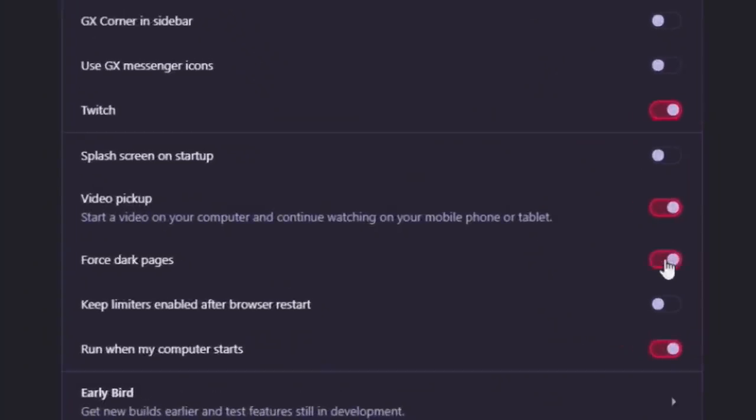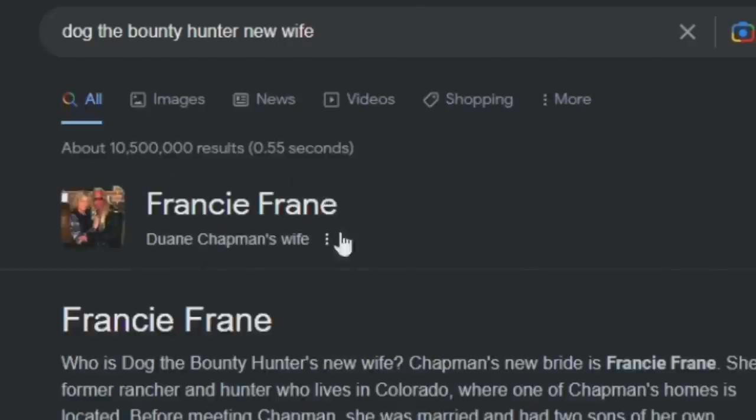Now let me back out of this so we can pull up the gameplay. Oh, damn it! I thought I deleted this old browser. With Opera GX, this doesn't happen anymore. You can actually force darkness across all webpages no matter what, which is perfect for nocturnals like me or Smeagol. I've been using them for over a year now as my default gaming browser, so I'm super excited to announce them as the sponsor of today's video.